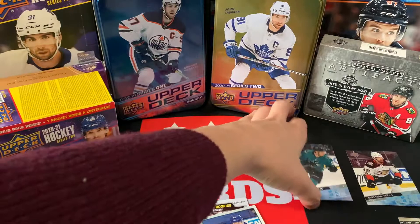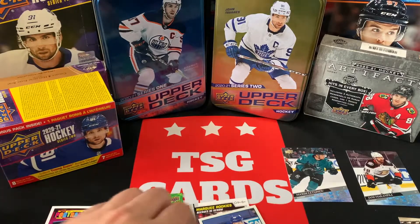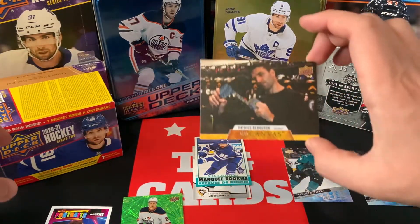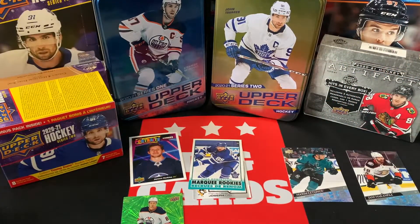Well, we got our two Young Guns, but no real special names here. But all in all, pretty fun blaster — nice Dazzler, Marquee Rookie Nick Robertson, Canvas of Bergeron, and Jansen Harkins. So there we go. Thank you so much for tuning in, everyone. Make sure to subscribe if you are new, and we will see you in the next video.